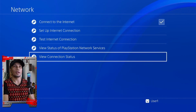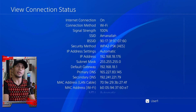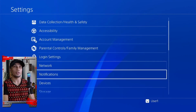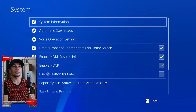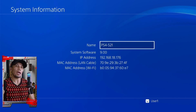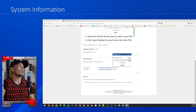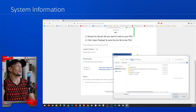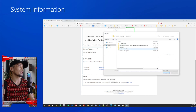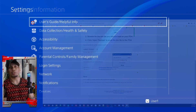On the PS4, we have to first check the IP address, which we can find in Network Settings, then View Connection Status. The IP address shown is 192.168.18.176. We can also check it under System, then System Information. Take note of this IP address and enter it into the Netcat GUI tool. Then choose the payload you want to inject — in this case, the latest GoldHEN.